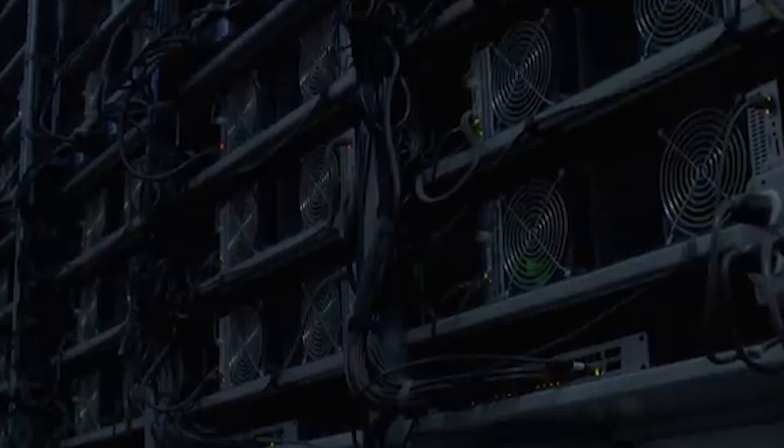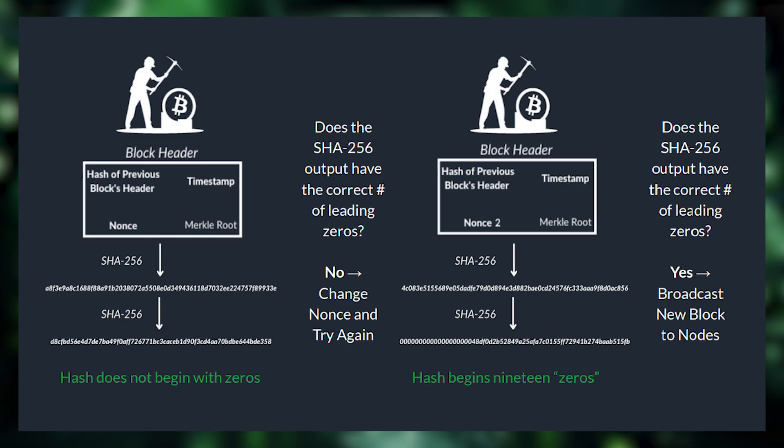This ensures that no matter how much computational power is dedicated towards Bitcoin mining — whether it's a single ASIC or tens of thousands of ASICs across the globe — each Bitcoin block will take roughly 10 minutes to get mined.